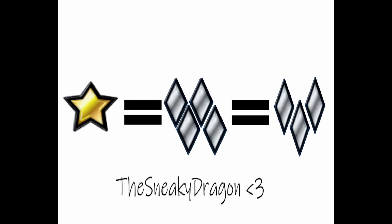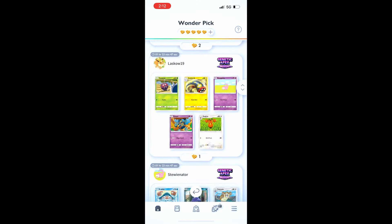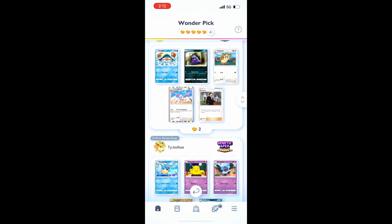When you look at the points shop, things get a little funny. A quad diamond card costs 500 points, but a one-star card costs less — only 400 points. Triple diamond cards cost 150 points. So triple diamond cards are great value in the points shop: they're just about as rare as quad and one-star cards, but cost a lot less. If you're going to buy something cheap in the points shop, I recommend buying a triple diamond card, as they have the best value for cheap cards. I don't recommend WonderPicking any of these, because the rarest categories of cards are coming up next.